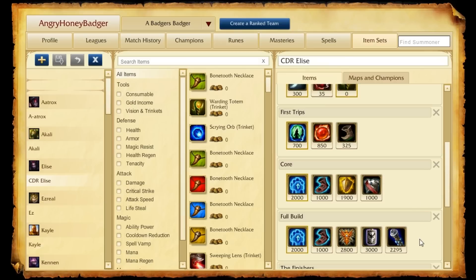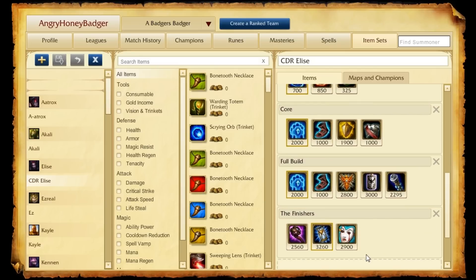For your final item, I left a space empty because it always differs depending on who you're fighting. Your three choices are: Abyssal Scepter if you need more magic resist — it's helpful because you get ability power and it reduces nearby enemies' magic resist. Zhonya's Hourglass if you need more armor — you also get the Stasis and a lot of ability power. And Liandry's Torment for beefier, tankier teams — you want the health, the AP, and the passive damage over time based off a percentage of current health. One of those three usually rounds this out. If you need a bit of both, you can drop the Void Staff and pick up two of those for more magic resist and armor.